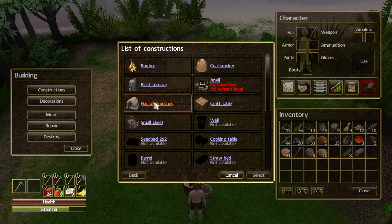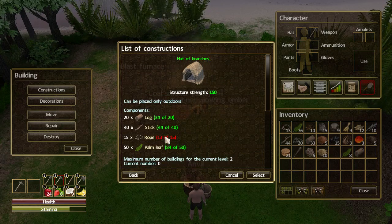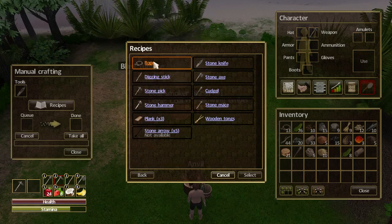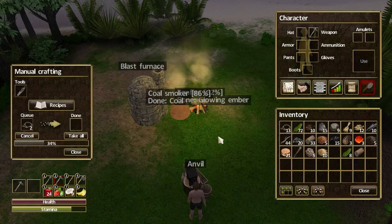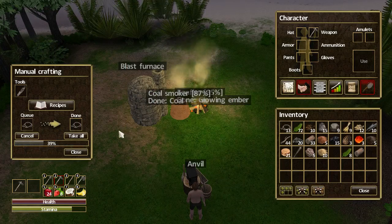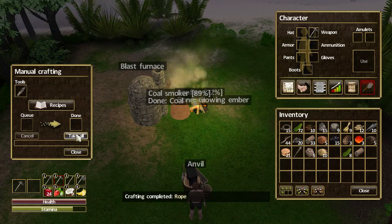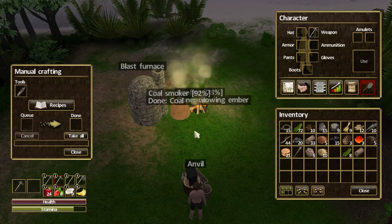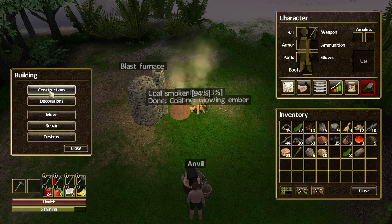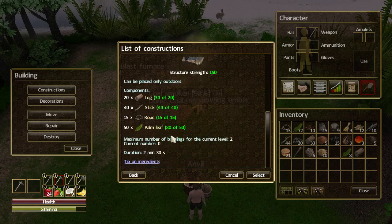Let's go to the build menu, constructions, and hut of branches. I need two ropes, so let's go to crafting, rope, and select make two of them. Nice and quick — enjoy that while you can because a lot of the stuff gets a lot slower. Okay, now let's go back to build, constructions, hut of branches.